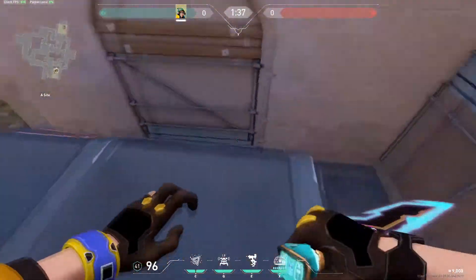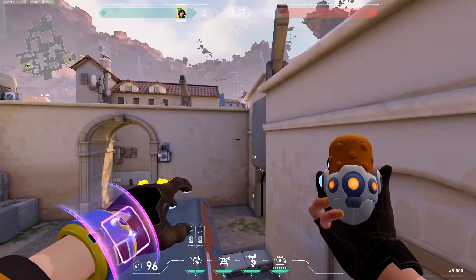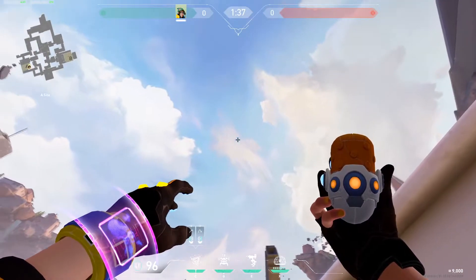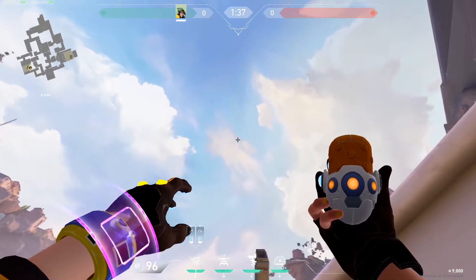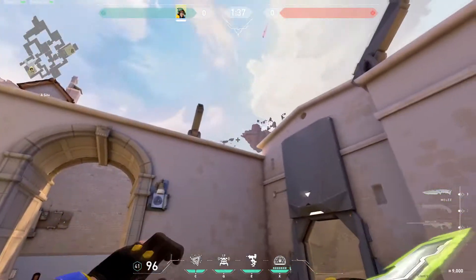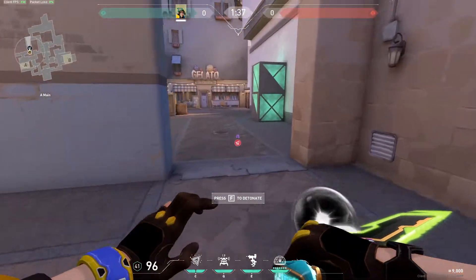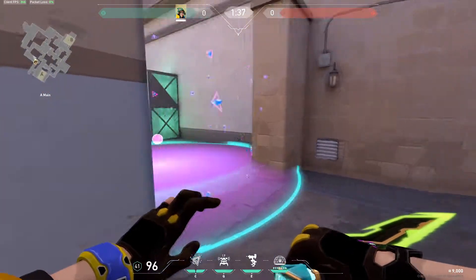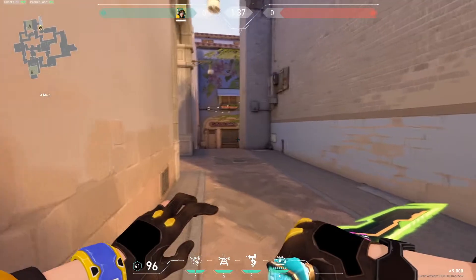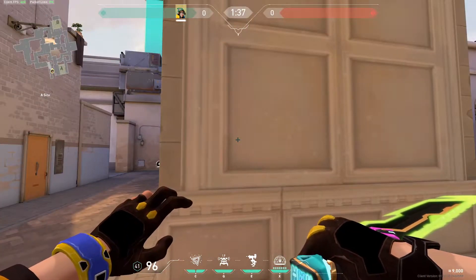If you want to help your teammate push aggressive aim-aim, I found this cheeky little nanoswarm lineup. Come right here towards the end of this line — it doesn't have to be too specific as the AoE does most of the job. Look at this cloud detail that fades in and out, and pop it right there. It lands right here in the middle, stops people from peeking this angle, and traps people in so you can help your teammate fight. He can creep up all the way — that's a cheeky little lineup just to help your teammate push aggressive.